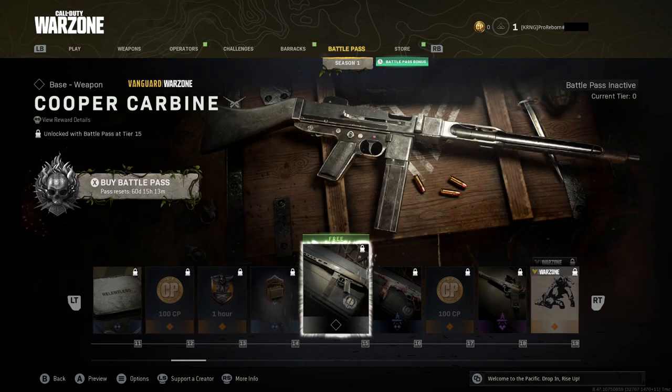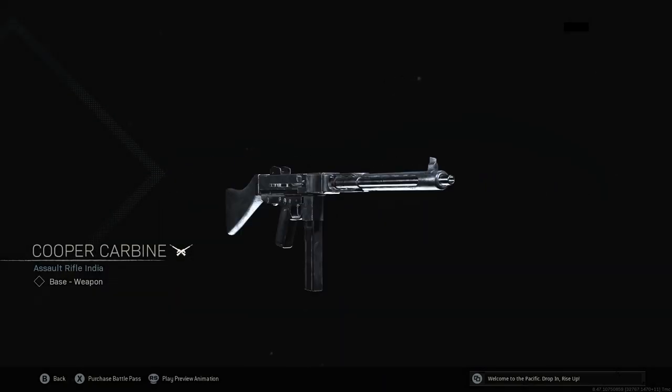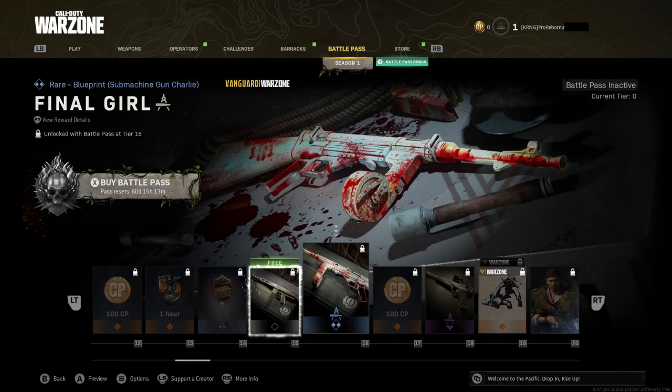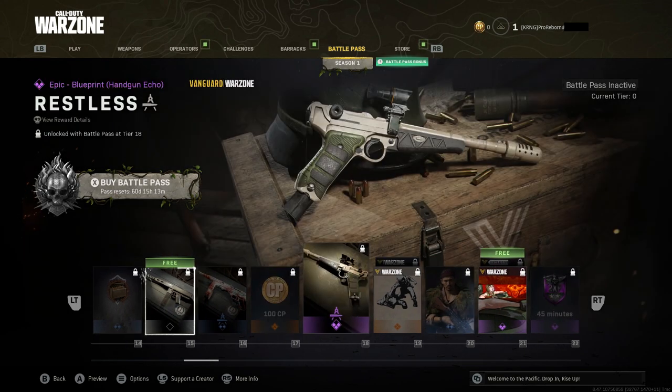Here is the Cooper Carbine — this is going to be the free weapon of the season, or one of the two or three weapons coming this season. This is an assault rifle; I can't see exactly what historical rifle it is, but this is the new weapon in the game. It looks very pretty — can't wait to use it. We're also going to get an MP40 blueprint, because of course it wouldn't be a battle pass without an MP40 blueprint. Maybe you guys should stop using it — there are like 39 other guns to use.